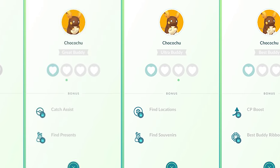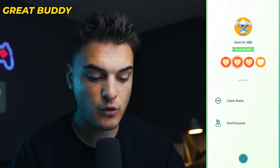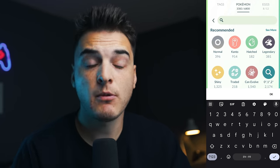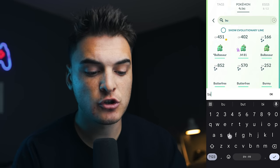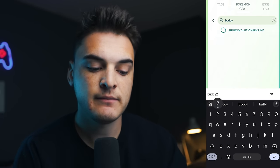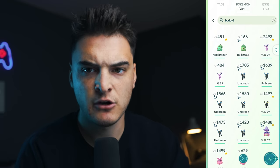There are four levels of buddy in Pokemon Go: Good buddy, Great buddy, Ultra buddy, and Best buddy. You can search what Pokemon you have at these buddy levels in your storage by searching buddy 5 for Best buddy, buddy 4 for Ultra, Great, and buddy 1 for if you've made it your buddy once. You only really care about buddy 5.